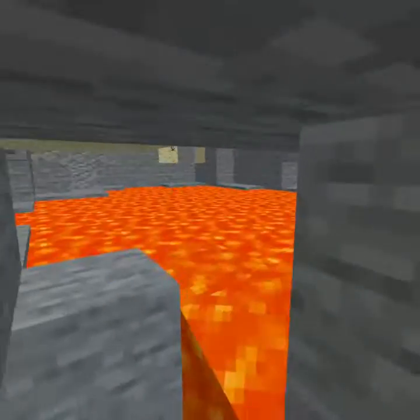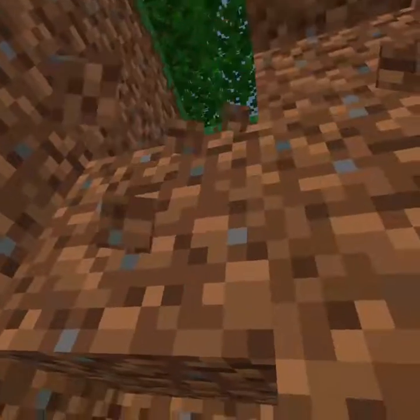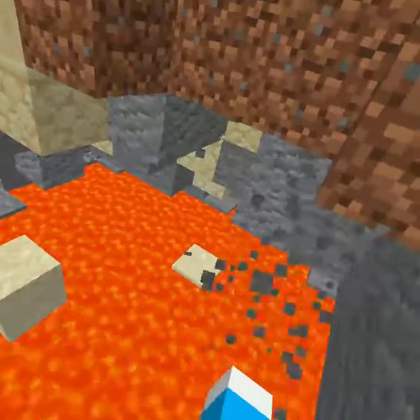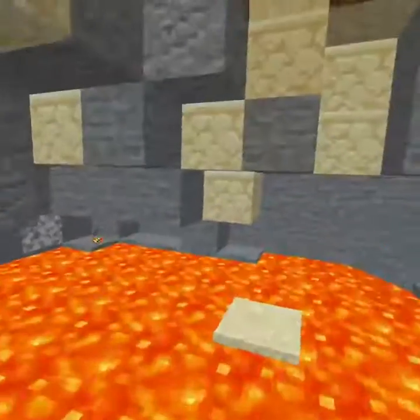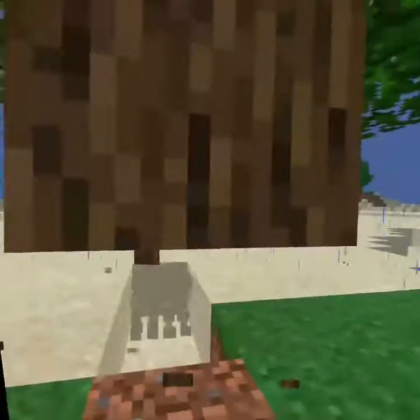I just saw a lava pit down here — let's see if we can find it. This river is loading in some chunks. Wait, is it right above me? Oh, it's right above me! Look at all of it! Look at this, there's a lava pit — and yes, it is randomly generated.